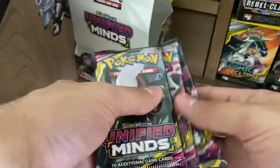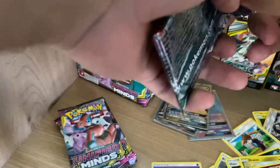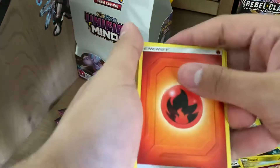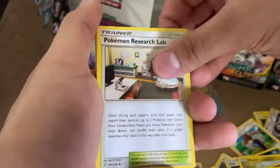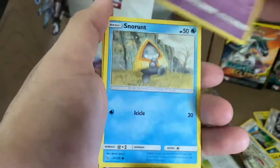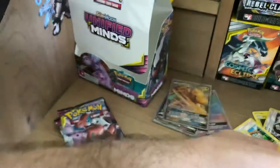We have five packs left. We're going to save the Mewtwo and Mew for last — I always feel like that's going to be the one that's going to bless me. Umbreon and Darkrai next up. Hopefully we get at least one more big pull out of these five packs. Fire Energy, Kamala, Pokemon Research Lab, Lumineon, Scraggy, Nummel, Tynamo, Poipole, Snorunt, Reverse Holo Skorupi, and a Talonflame.